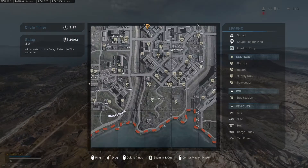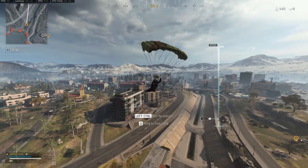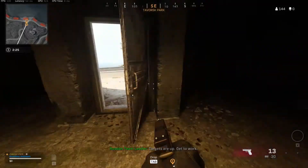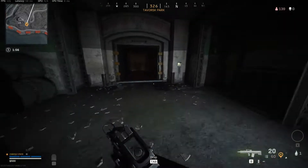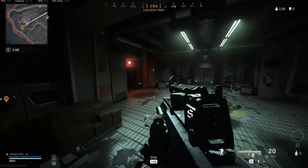The last and final easter egg location is in the bunker at coordinates F8, at the very bottom of the map, back behind the monument in park. Go to the bunker, go down the stairs and enter 60274513 on the keypad and you'll gain access. There's a lot more high tier loot here, but there's also a room off to the left.